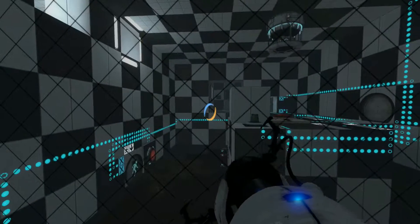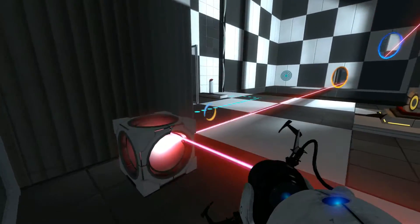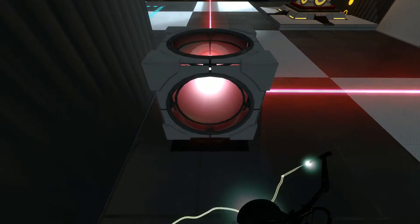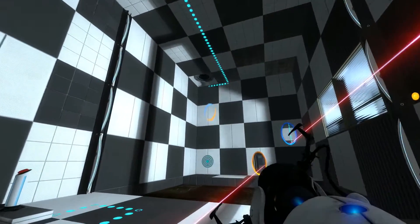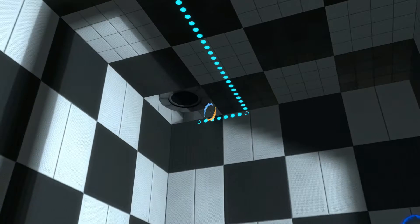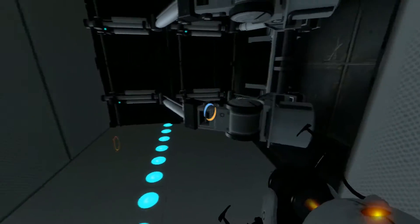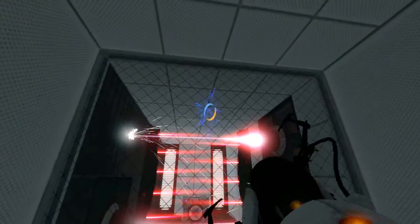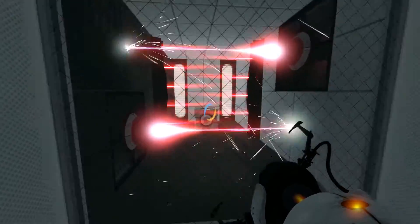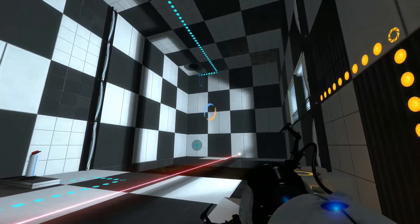That's obviously not it. Okay, and then something there opens up, so we can portal in. And there is my companion cube — please companion cube come, please give me a way to get it and take it with me and love it. Okay, so that's the secret chamber that I found.